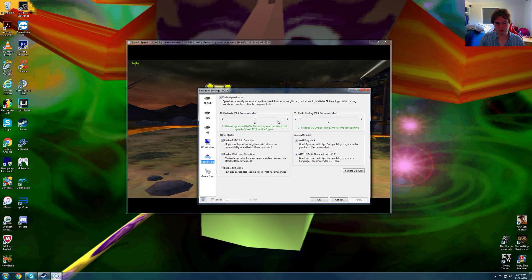Now we'll go to emulation settings — this is one thing you definitely need for Ratchet & Clank. Make sure you turn on MTVU because this game suffers a lot of frame rate drops and slowdown, so this is definitely recommended. You do need 3 cores; I have 6 cores and if you have 3 cores you can run this.